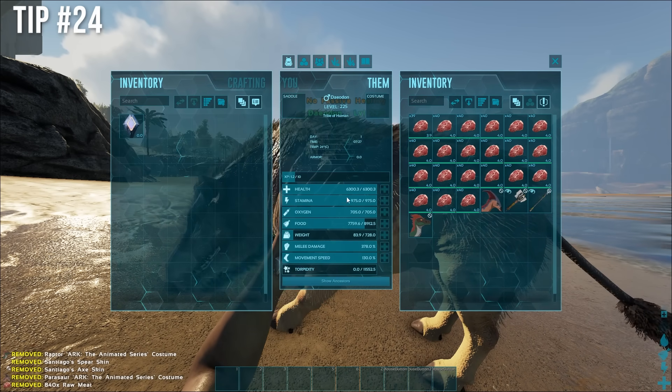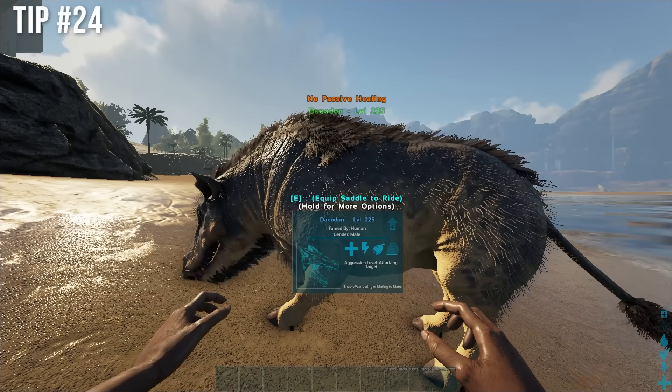If your dino needs to leave render with meat in it to get the food bar back up, you could also just reconnect.